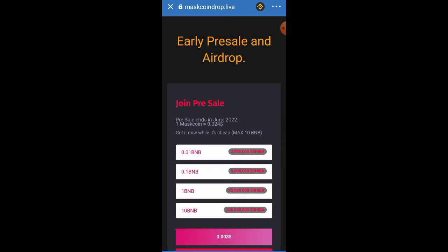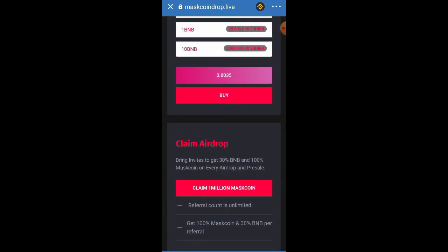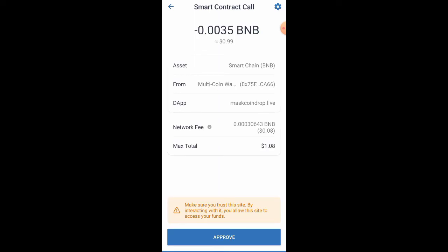After you click it, just hold on for a few seconds. It says 'Early Pre-sale and Airdrop — Join Pre-sale,' and the pre-sale ends in June 2022. So 1 million Mask equals 0.0 so far — we'll do the recalculation because my earlier calculation was just an approximation. The token is worth more than I even thought. We still have the chance to claim it until the airdrop stops in June. Go ahead and click 'Claim 1 Million Mask.' The 'Buy' button is for those who want to purchase. Click on 'Claim 1 Million Mask,' then click 'Approve.'